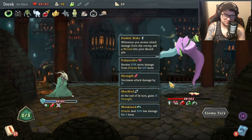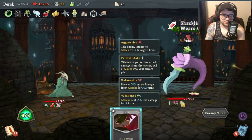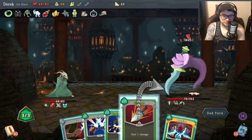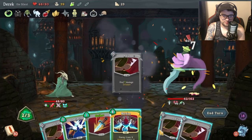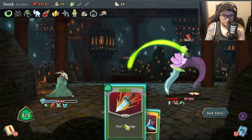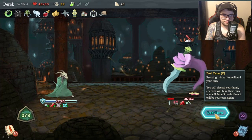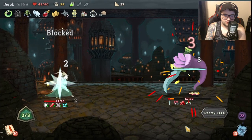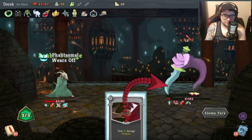Zero times four equals zero. Throw you - take a crap ton of damage. Do the Shivs - let's gain four block, do eleven damage. Easy win - boop!